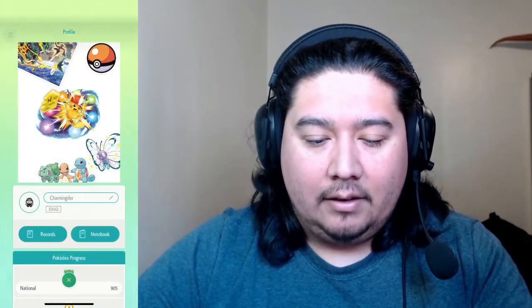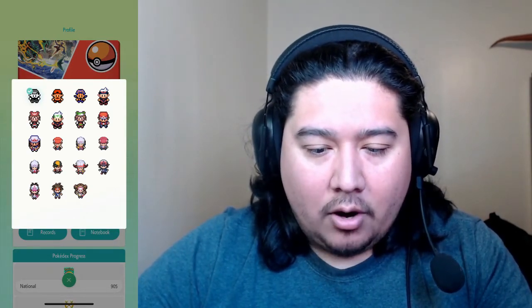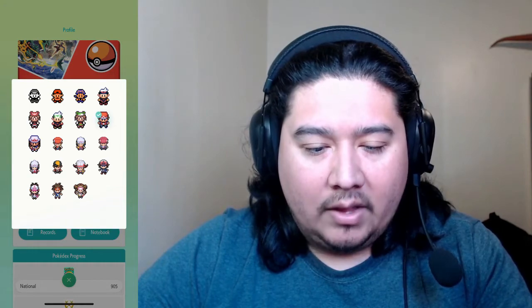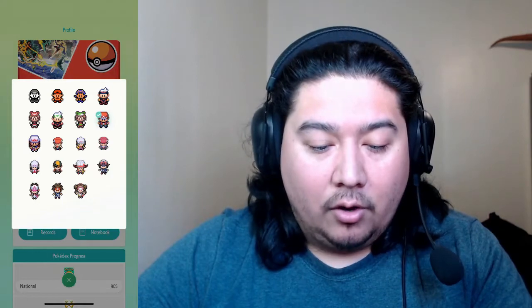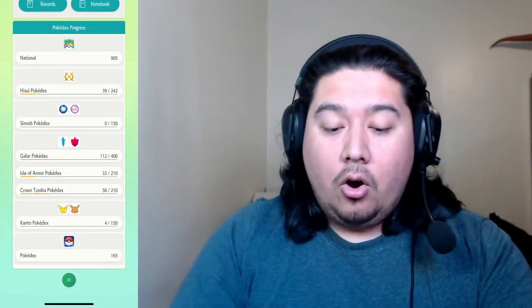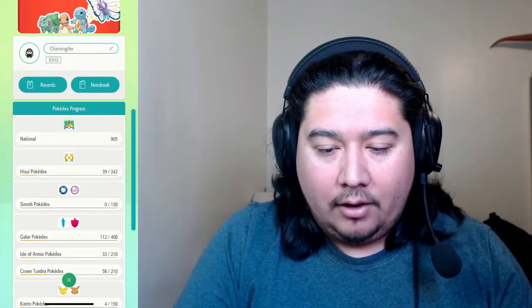Here's my little profile with all my cute little stuff. Can we change it? Oh! They added more sprites. You can do Fire Red Red - I remember it was just the original, it just went Gen 1, Gen 2, Gen 3. No Emerald, no Fire Red. Wow, that's cool! I'm gonna go with the classic Pokemon Red and Blue National Pokedex. Oh look - you can see it on your profile too! That is very cool. I actually really like that.